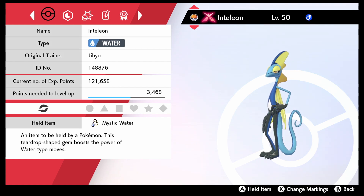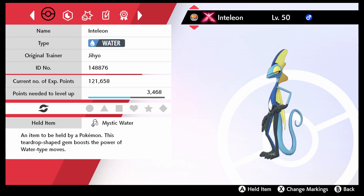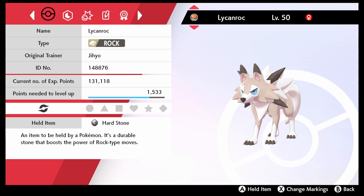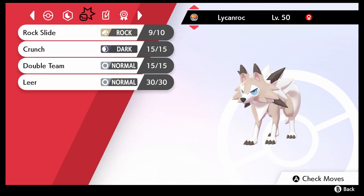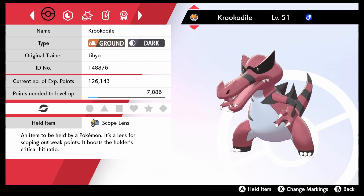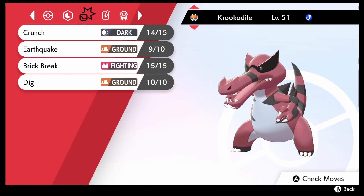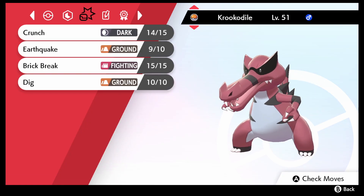Then we have Gigantamax Inteleon, our starter, level 50, holding the Mystic Water, with Snipe Shot, Liquidation, Swift, and Sucker Punch. Then we have level 50 Lycanroc holding the Hard Stone with Rock Slide, Crunch, Double Team, and Leer. And finally is our Krookodile, level 51, with the Scope Lens, with Crunch, Earthquake, Brick Break, and Dig.